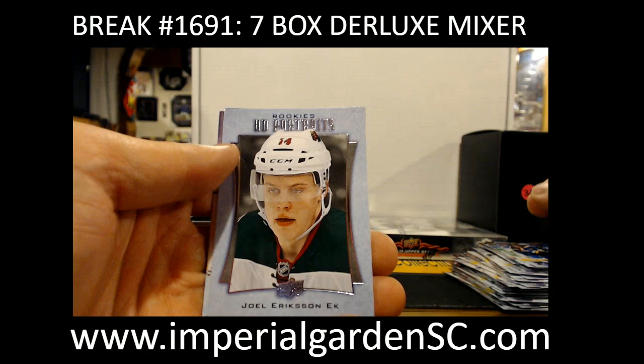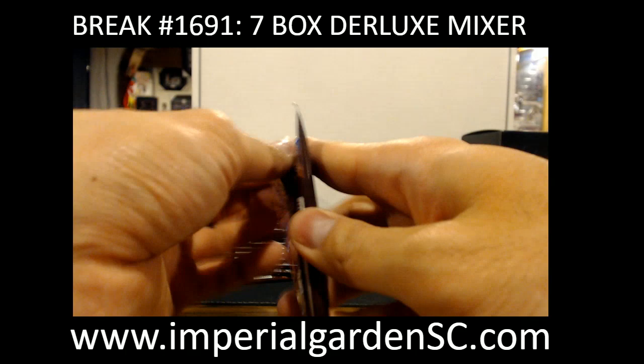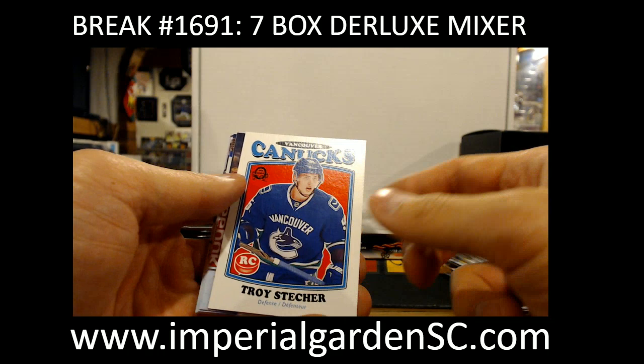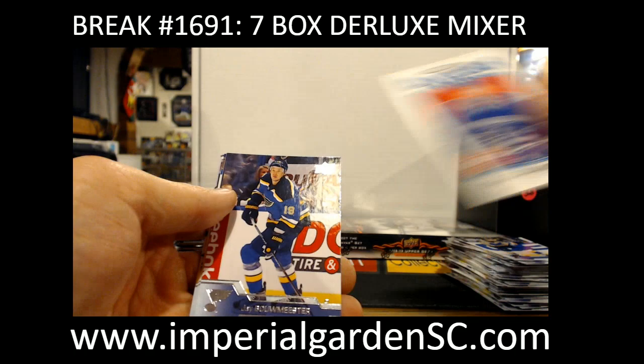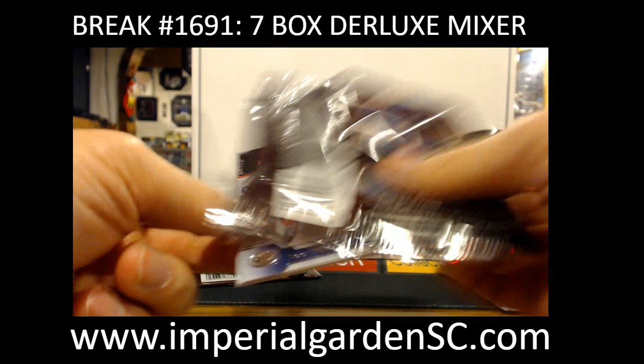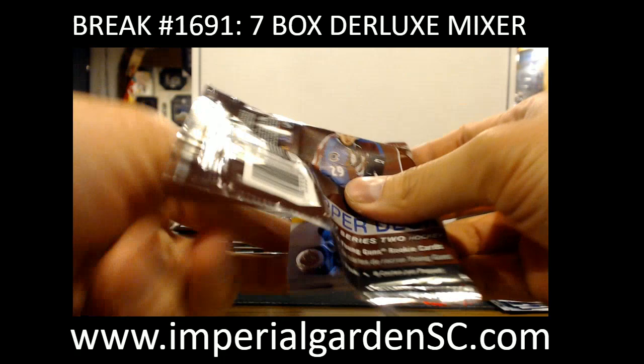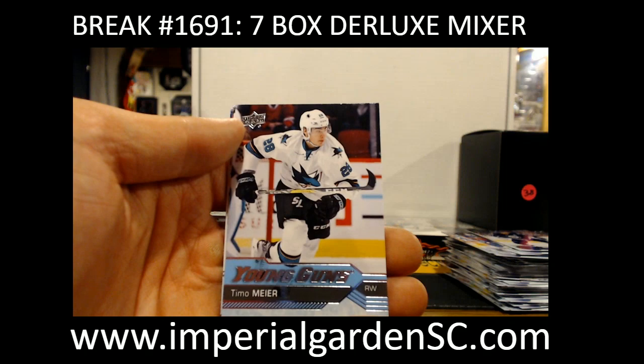Portraits, Joel Eriksson Ek. He's done really well with these Series 2 boxes in his breaks, almost one in every four — well, one in every six coalitions is pretty good. Rookie or Troy Stecher, four of the six coalitions. We got Canvas, Brayden Schenn for the Flyers. Young Guns, Timo Meier — he's been leading the NHL in goals for a little bit.